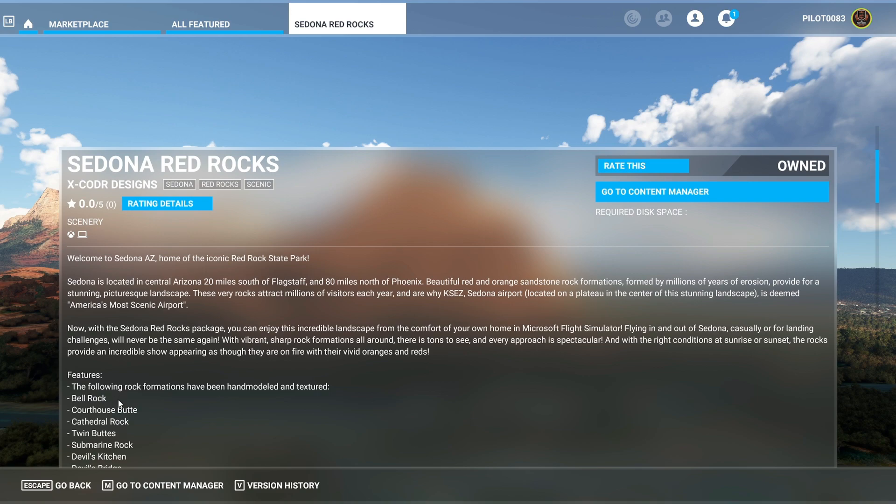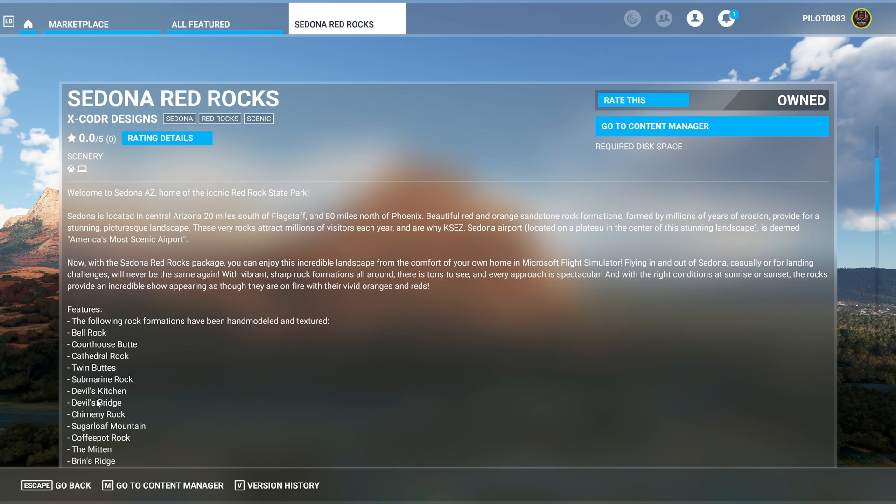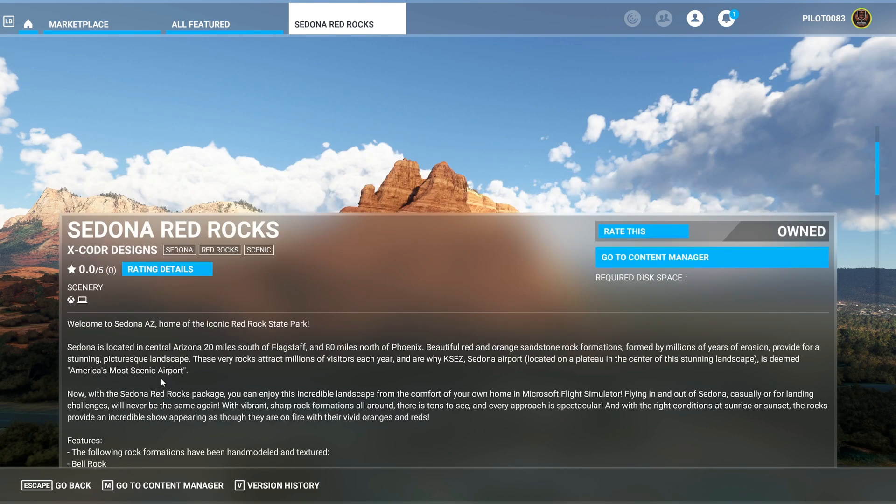It's got the whole entire Sedona Park, and you can just take off from the airport right here in Sedona — right here at KSES — and you're right there in the heart of it. It's got all the points of interest.